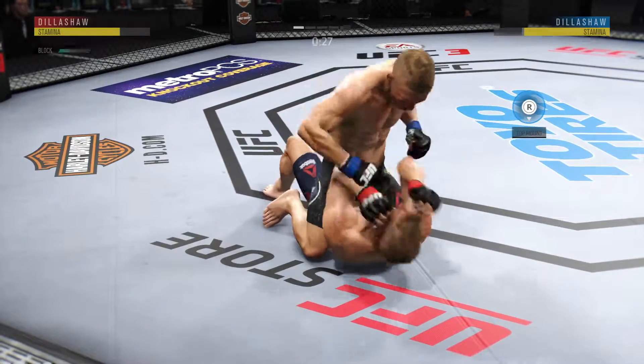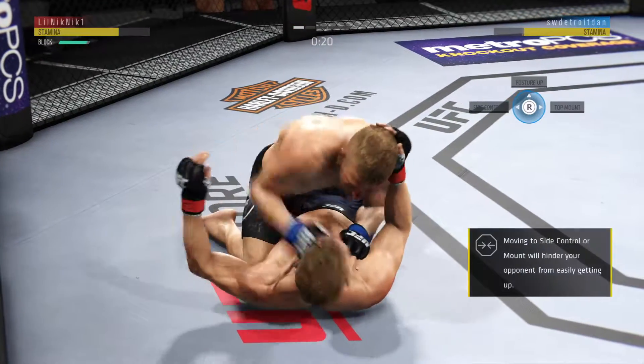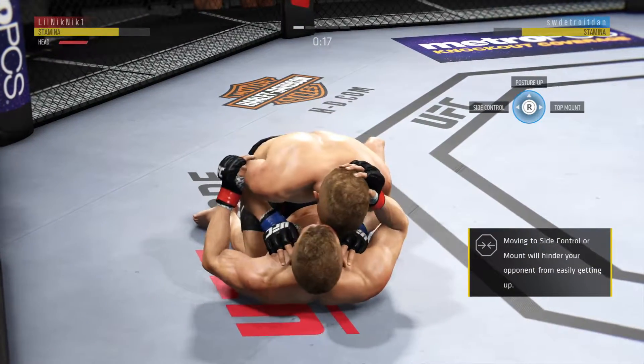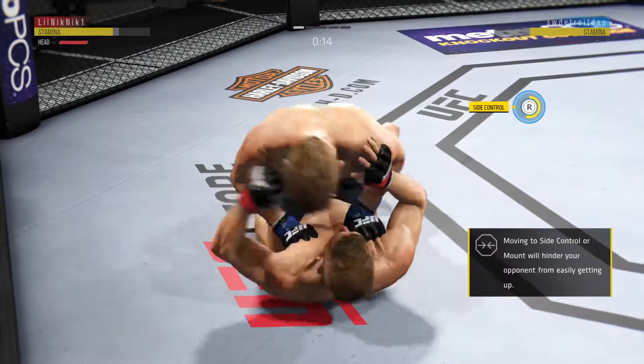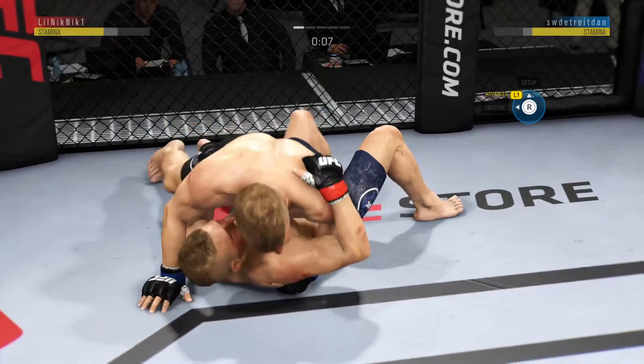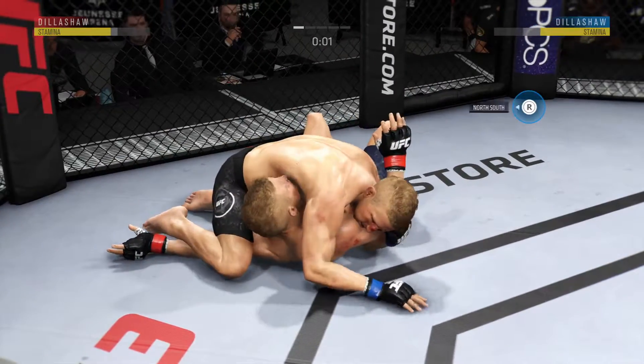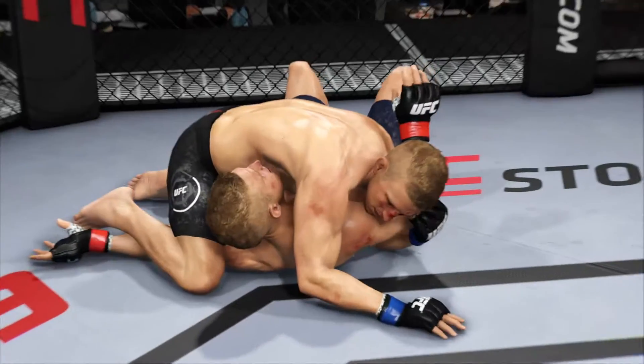30 seconds now to go in the round. And Dizzy as he looks to improve position here. Dillashaw gets caught with that punch — he'd be wise to get those hands up, Joe. That horn sounds means we have reached the end of round one.